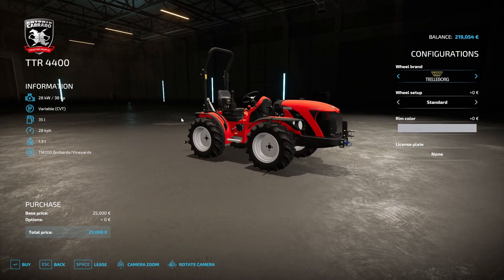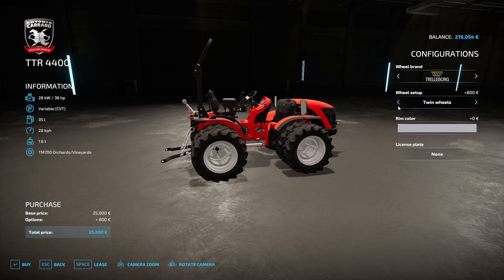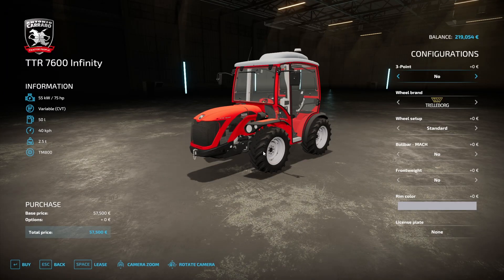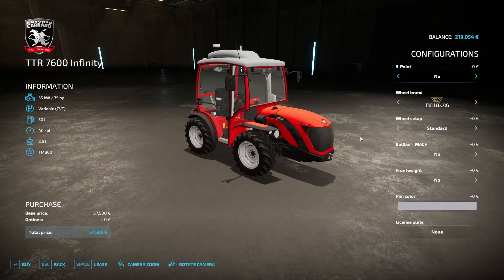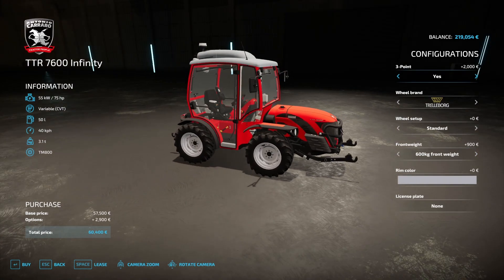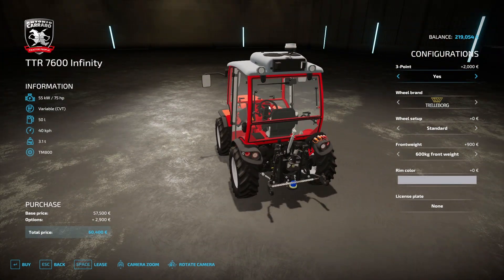Standard wheels, different wheel options, twin wheels — all that good stuff. Next one is the TTR 7600 Infinity. It's a handy machine — this has a bull bar, front weights, and I think it's three-point linkage, so if you're cutting your vines and stuff like that, it's pretty neat.